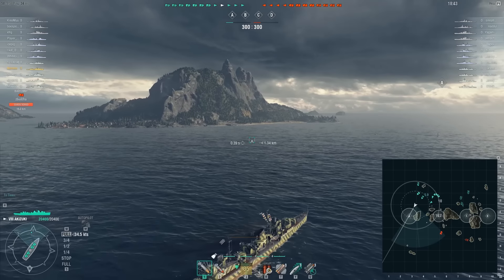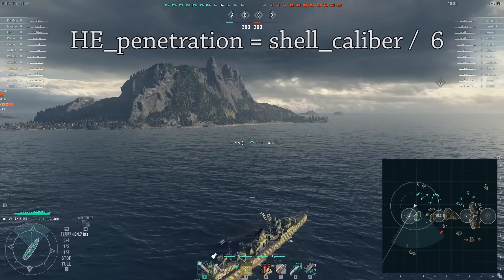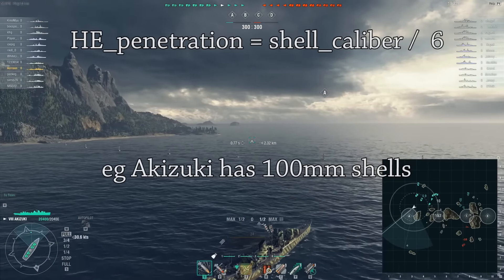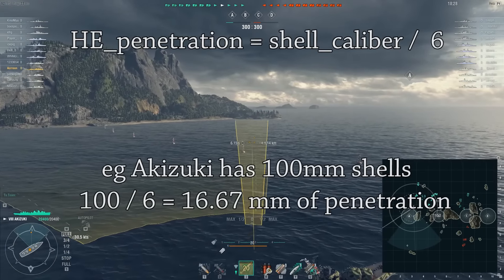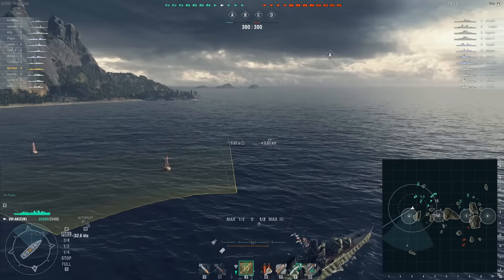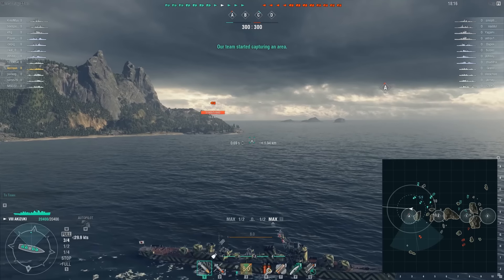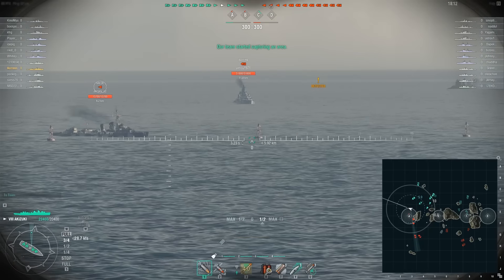HE penetration is a simple calculation: you take the caliber of the shell and divide it by 6, and that's how much armor it can penetrate. So for the Akizuki, she has 100mm caliber guns, so she can penetrate 16.6mm of armor. The problem is that most tier 8 ships — well, I think all tier 8 ships — tend to have 19mm of armor. Even destroyers, Gearings, etc.